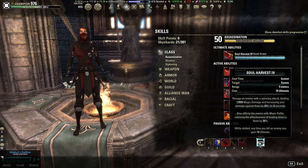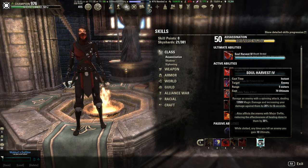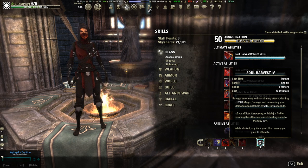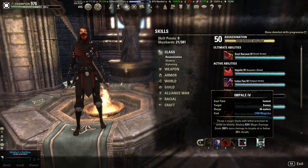Impale is our execute, and Soul Harvest is our ultimate. Soul Harvest hits pretty hard and is fairly cheap at 70 ultimate — it was recently increased from 50. Any time you kill an enemy, you gain 10 ultimate, so between kills, pots, and Cyrodiil passives, you can get it up fairly quickly. This is a heavy attack build — the core combo is a heavy attack into a Soul Harvest, and if they have a lot of health, an Impale as well.